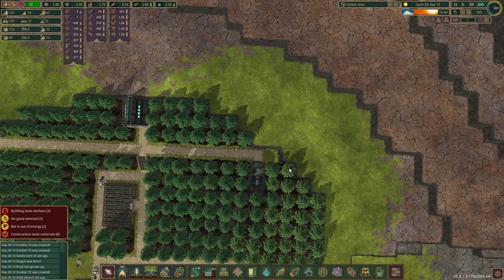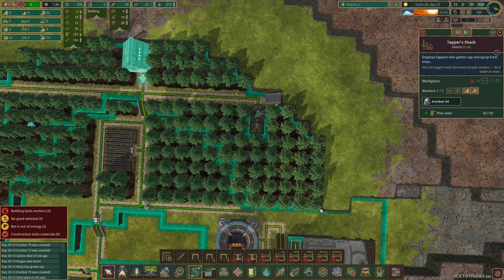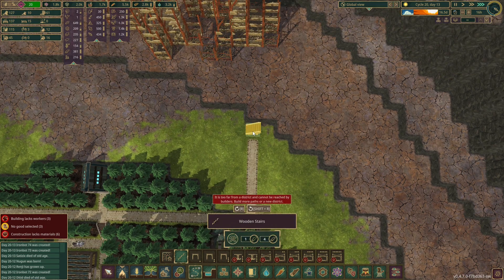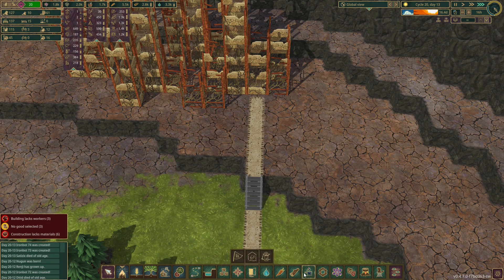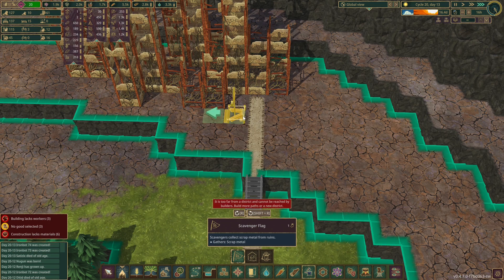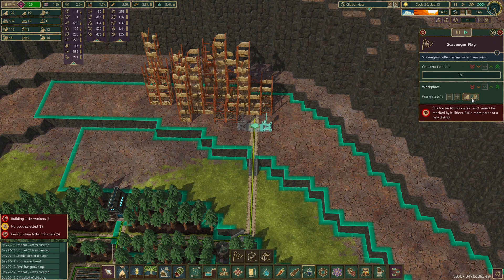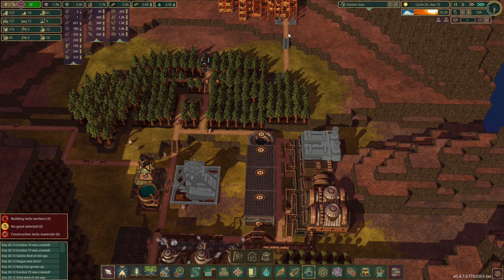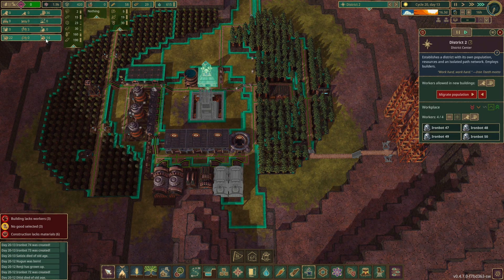Let's remove that and put in a staircase here. You're going to have to go around to get there, but that's fine. Then we do a pathway up here, another staircase here, and then we'll put in a couple of smelters — doop and doop like that. These will both be bots. I'm not sure why it's not auto-triggering to bots — I guess it's because it's not connected to the pathway yet since I built them before.